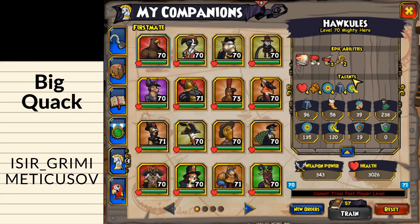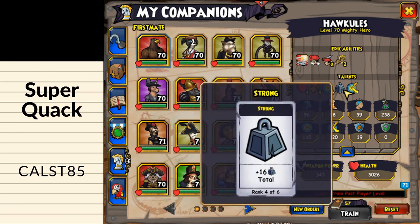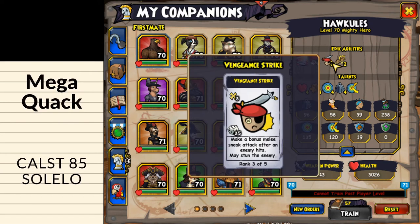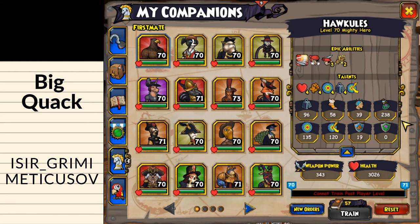Now for his talents, which also tie into the Epics since he is a Vengeance Strike 3 Companion. I would recommend Tough Rank 4, Rough Rank 4, Accurate Rank 4, and Strength Rank 4. The reason I go with Strength is because you don't want this Companion to dodge a lot since he has Vengeance Strike — I prefer Strength for more damage and criticals. For the last talent I would go into Dodgy, as there isn't really anything else good to put it into for this particular Companion.